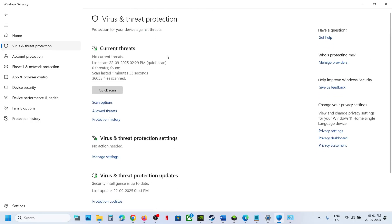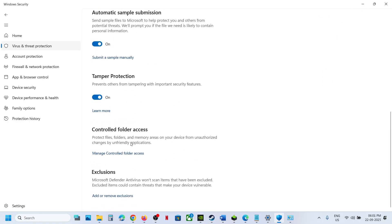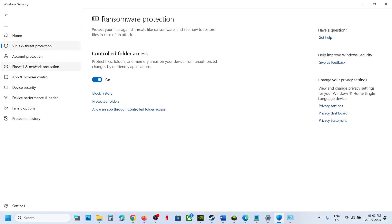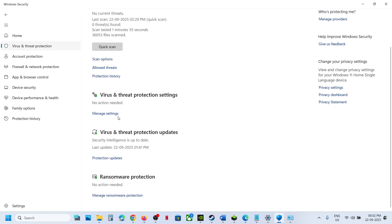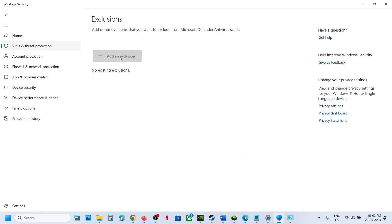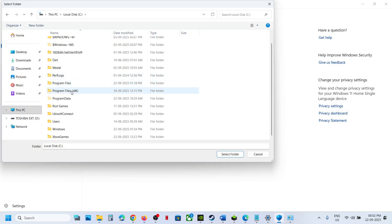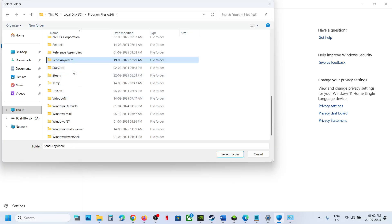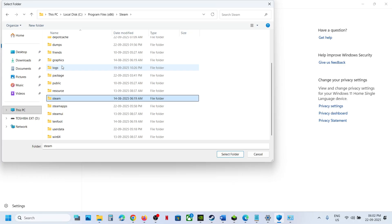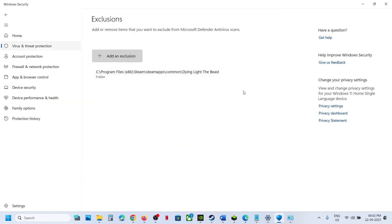If still not working, go to Virus and Threat Protection once again, click on Virus and Threat Protection Settings, click Manage Settings, and scroll down to the bottom. You will see Add or Remove Exclusions. Click Yes to allow. We will add the complete game folder as an exclusion — add the complete game folder, and once the game folder is added you can launch the game and check.